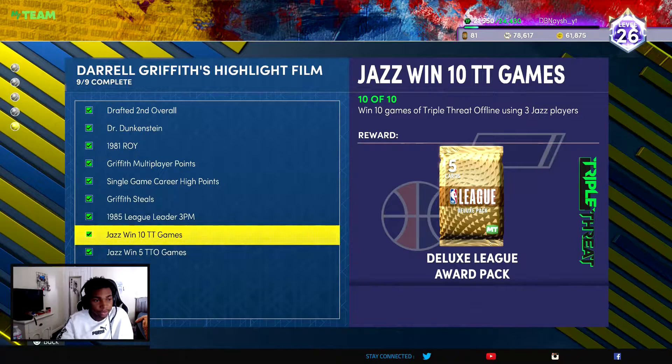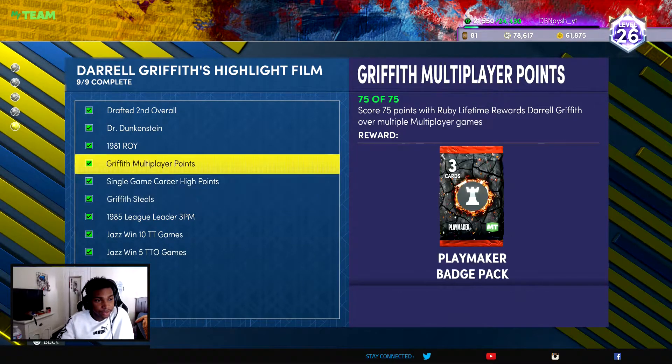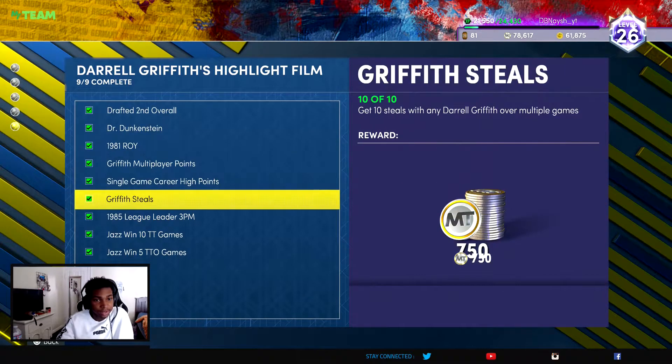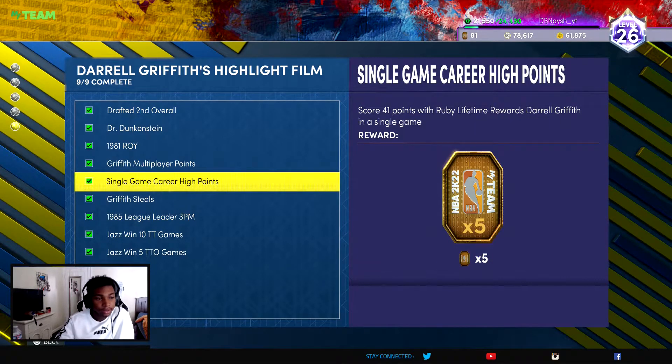Across those 15 games you should get the three-pointer challenge done. There's also the 10 steals challenge — once you get the Emerald, start going for the steals. That should be close to done or already done once you get the Ruby Darrell Griffith. Then you're gonna be focused on the remaining three tasks.